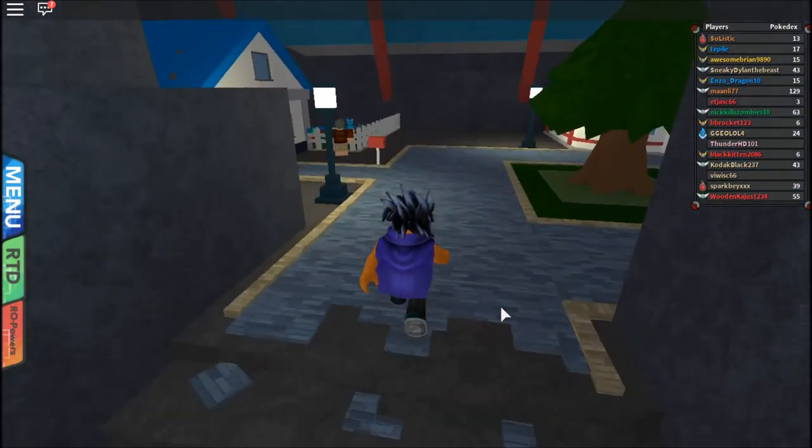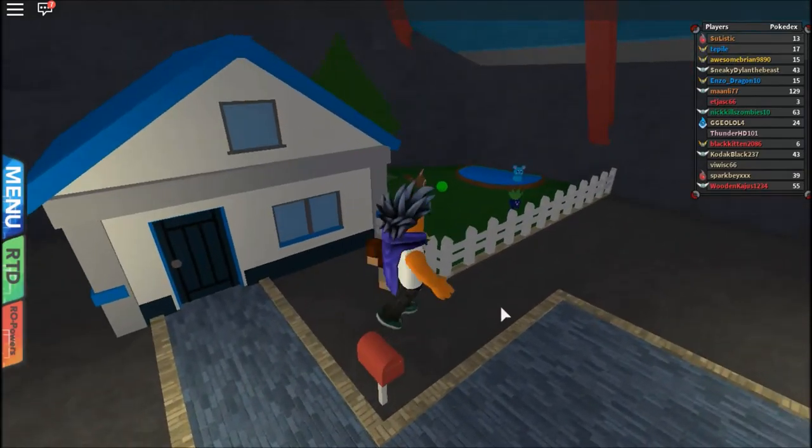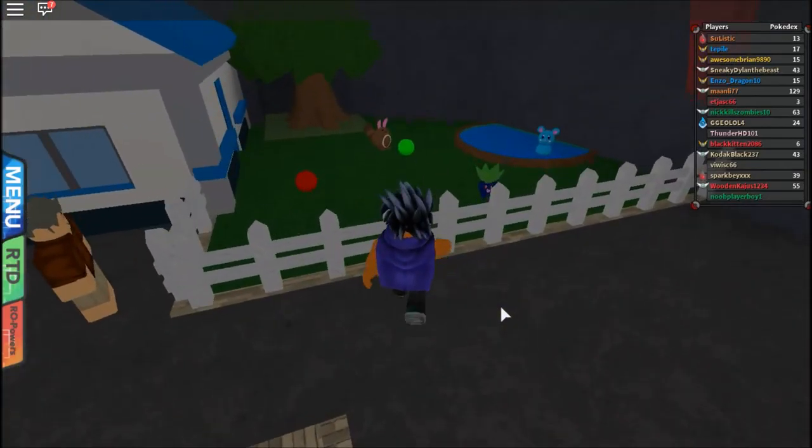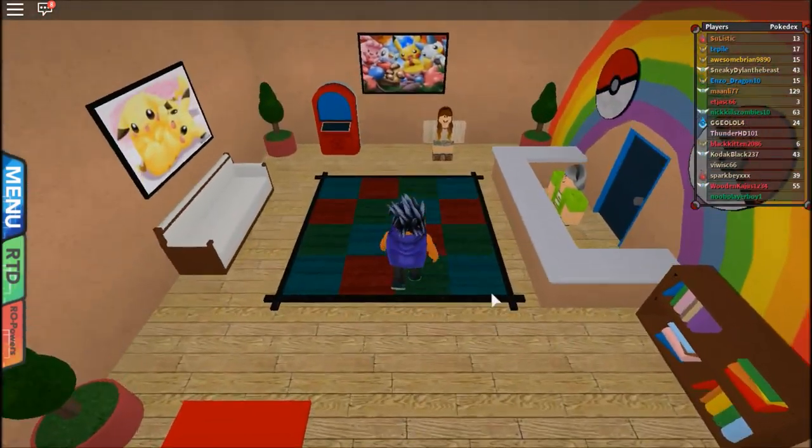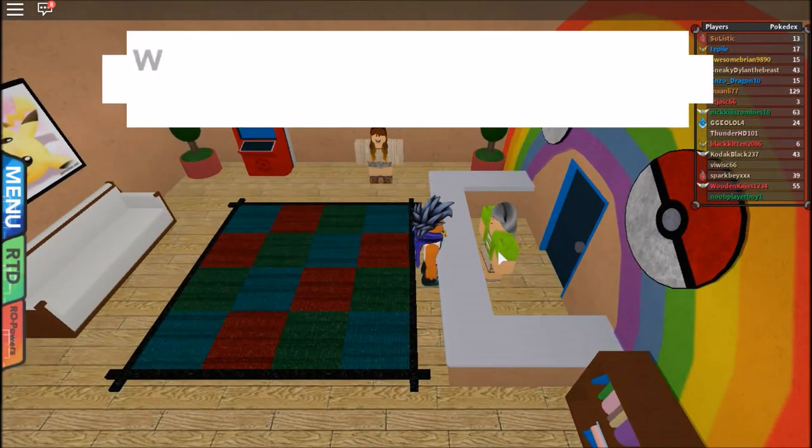Another thing I noticed is this place here. It looks like a daycare, I believe. Those round green and red balls must be like eggs. Let's actually go check this out. So we're inside the daycare.